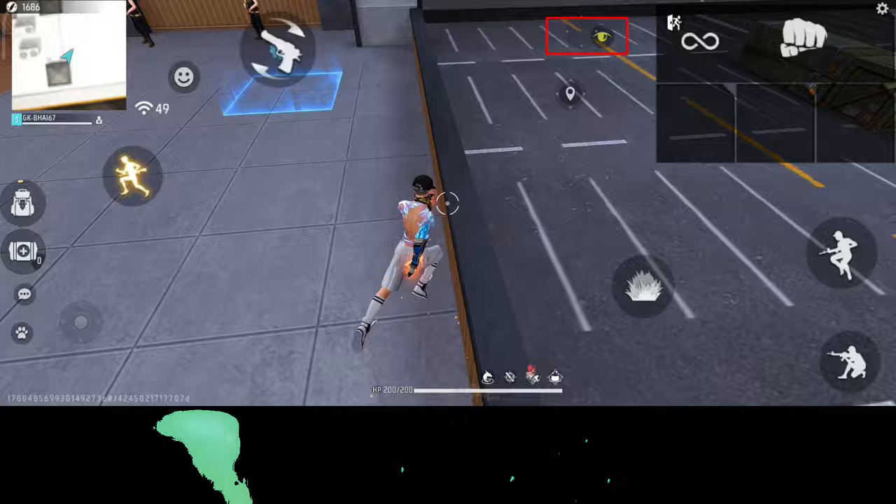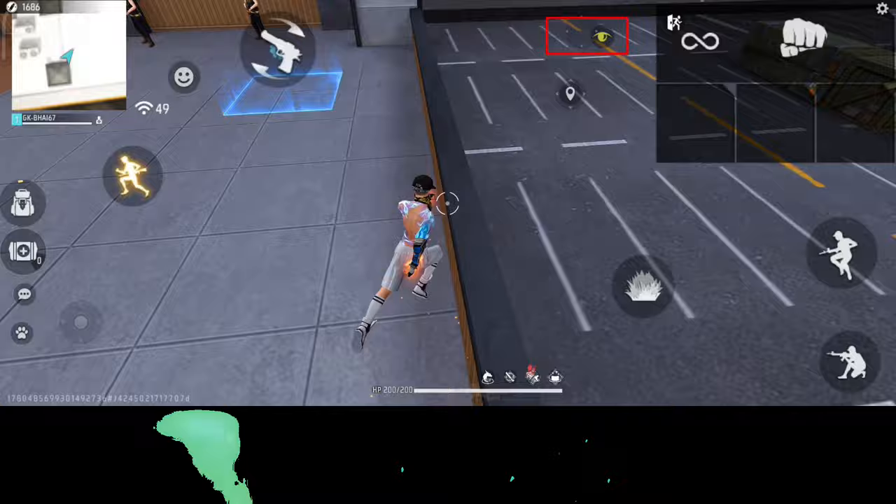You can set it to the free look button. You can set it to easily rotate and start it — very easily left, right, rotate and see. Here is our new sensitivity setting.